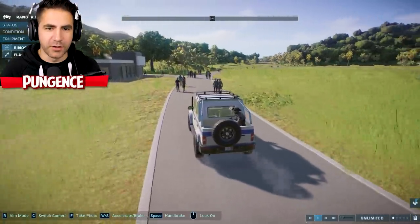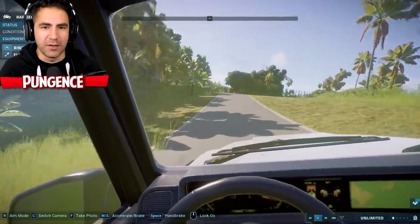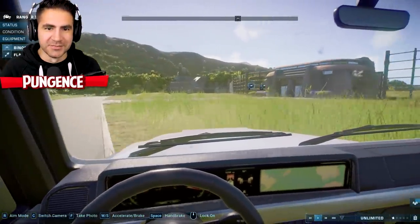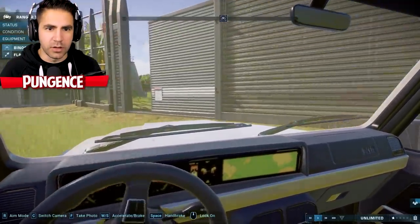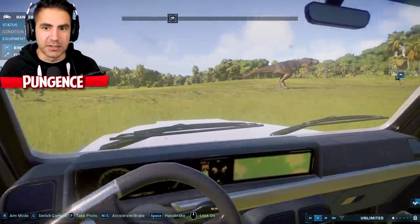Okay, I know what we got to do. I'm thinking we just drive in there and shake things up a little bit. Then maybe they'll start fighting. Maybe they'll get mad at me. Gate is opening and we're in. We got raptors. We got a T-Rex.